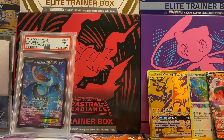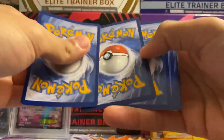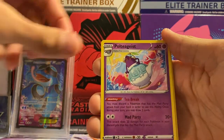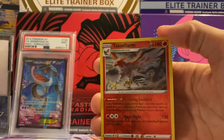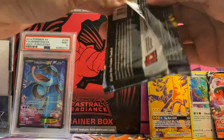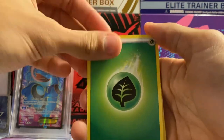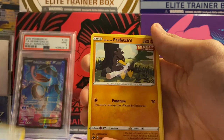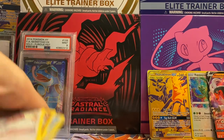Third pack here with Charizard on the front - let's see if we can keep the luck going. Out this pack we got energy, Roserade, Vanillish, Drapion, Diglett, Snom, Shelmet, Panpour, Teddiursa reverse, Talonflame rare, and a Delcatty non-holo rare. On to the Chilling Reign packs - we got Ice Rider Calyrex and Shadow Rider Calyrex covers. An alternate art would be nice. Out the first pack: Golett, Deerling, Sneasel, Glarian Farfetch'd, Furfrou reverse, Bianca, and a Spiritomb non-holo rare - nothing out of that pack.